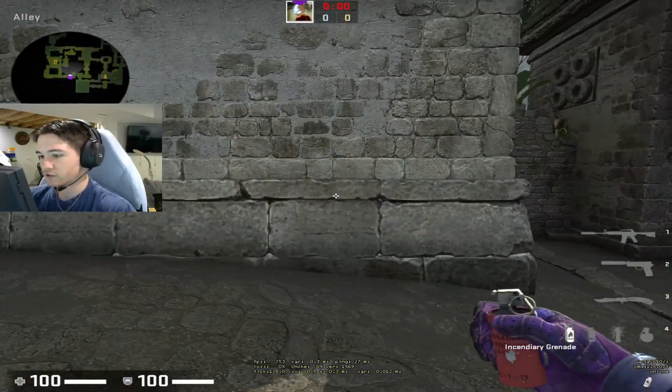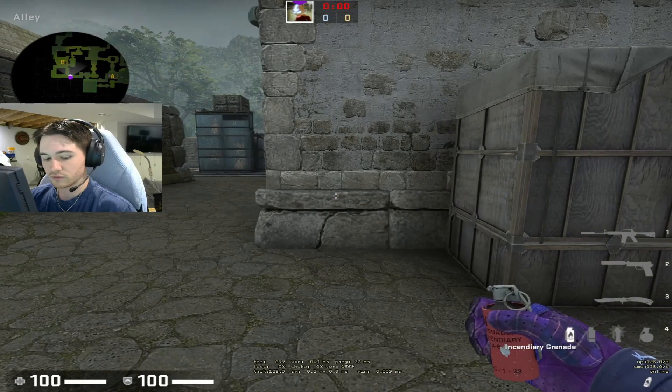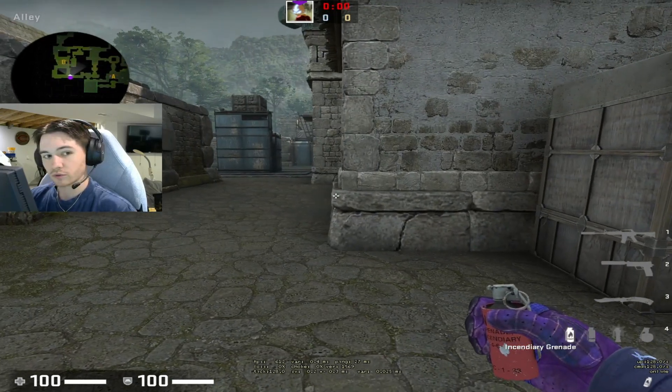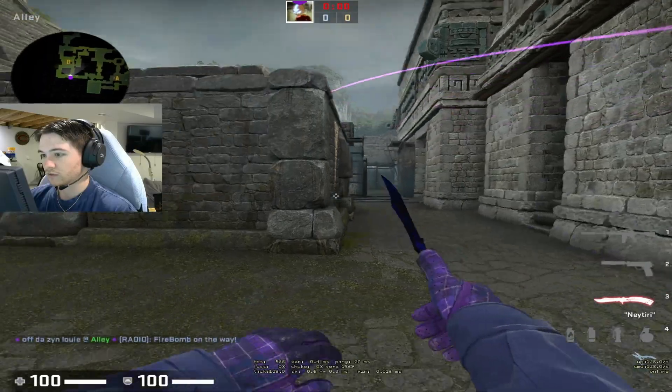So when you're running to B, you want to line your crosshair up with this little section here on the wall. You're going to want to just hold your S key against the wall while holding A. And once you're against the wall, you can let go of S, but you're going to release once you hit this corner and it's going to be a jump throw. So out of spawn, it looks something like this. At the corner, I jump throw.